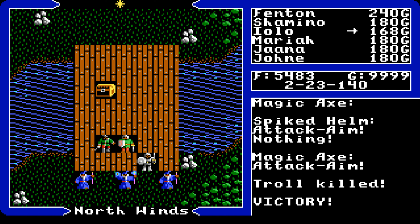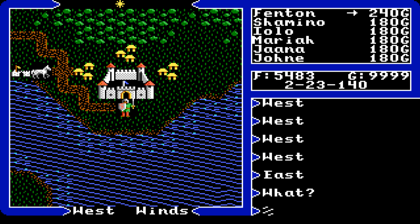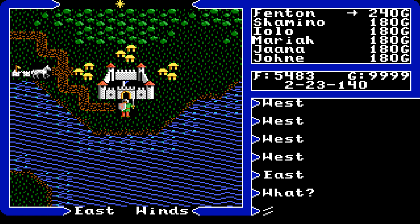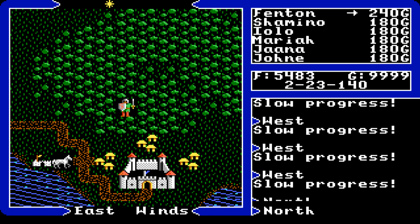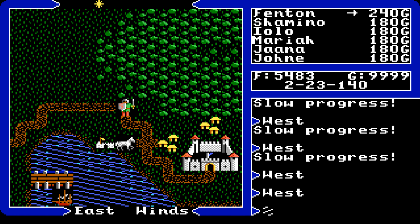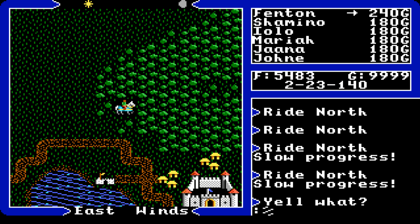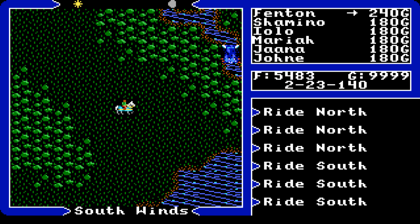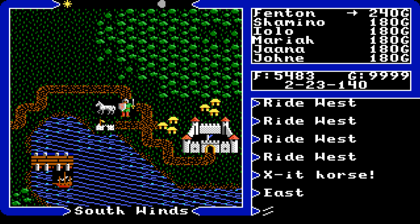Traveling in Ultima 5 can be fun and also dangerous. On grass you move freely; roads are fast. Forests slow you down significantly. You can't move on the ocean without a vessel. Marshes poison you; lava deals fire damage. Hills slow you down. Some mountains are impassable though certain can be climbed with a specific item. Horses make you move a bit faster and are a good alternative travel method. One way to get a free horse is to find the right well, search or look at it, and say 'horse.'